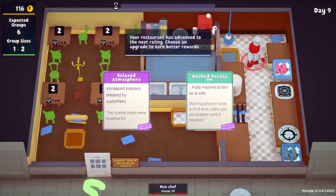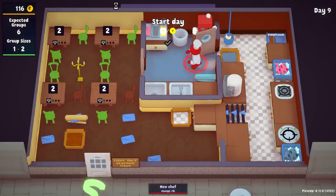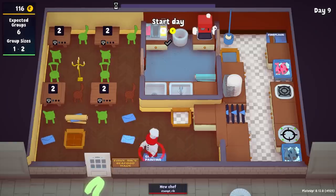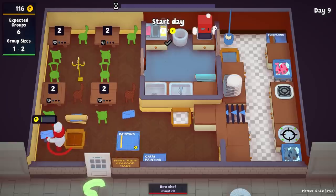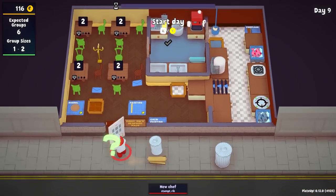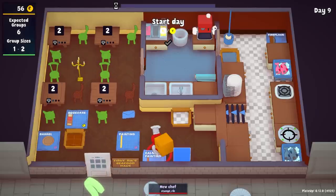Relax atmosphere — increase messes created by customers. This is what the mop is for — oh, I have the mop too, I should be using the mop. And then mashed potatoes as a side. You know what, it's going to get messier — this place is already a mess. I can't have sides; I just won't be able to handle it. Calm painting, okay — this works on the room, so that's nice. And another painting. So I should definitely get a painting. Barrel — we don't want a barrel, that decreases our fanciness. A bookcase also decreases the fancy. We want to increase the fancy — a calming painting is what it's going to be.